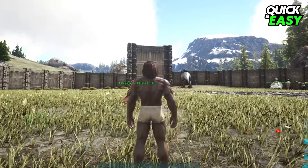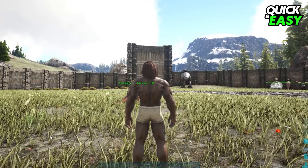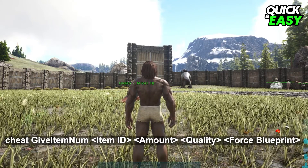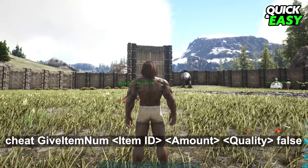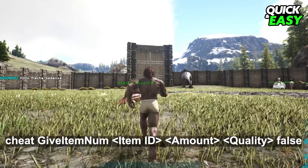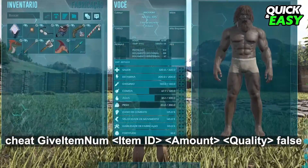Then you need to open again your console and type this command right here: GiveItem None, space, the ID of the item — so for example, MetaWingot — space, the amount that you want to give yourself of the item, for example 100, space 1, space False. Click on Enter, and you will give yourself the item that you put the ID for.